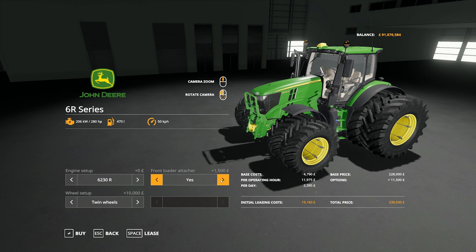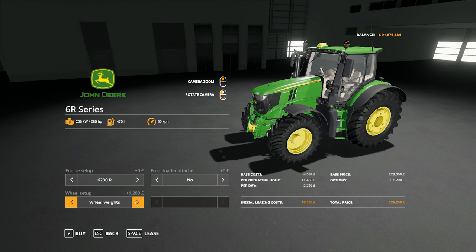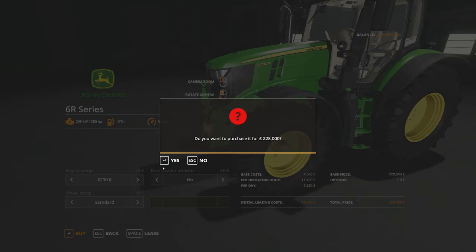If we wanted a front loader as well, you can stack that on. Wheel weights are also available. For our current setup, we don't need anything that fancy, so we'll just keep it as it is and go ahead and buy this.